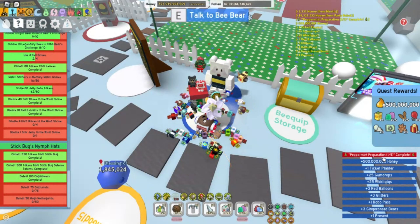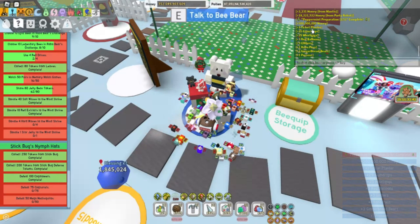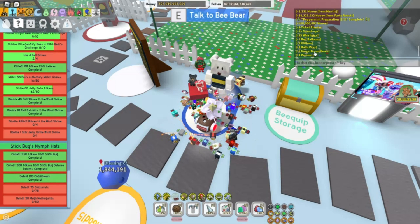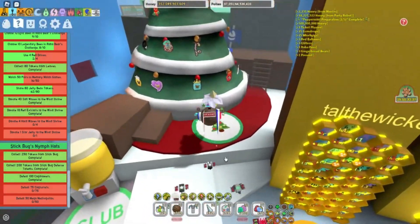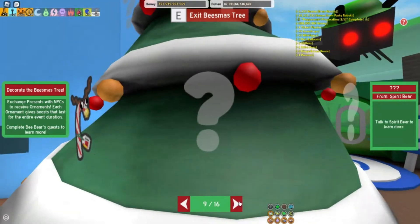We just finished Peppermint Preparation 1 of 5! Rewards: 500 million honey, one ticket planter, 25 gumdrops, 25 whirly gigs, three red balloons, three glitters, one robo pass, three gingerbread bears, and one present. Since I got a present, let's go see who's next on our present tree. Spirit Bear is next up. We'll get the next Bee Bear quest in the next video — like and subscribe, bye guys!